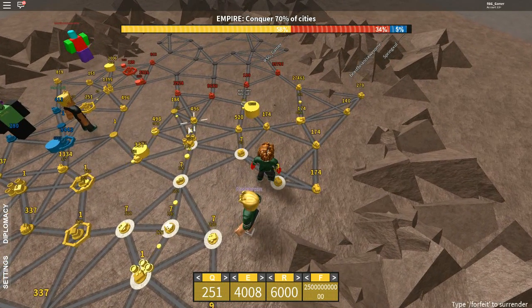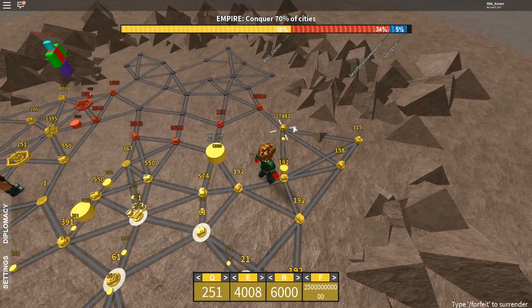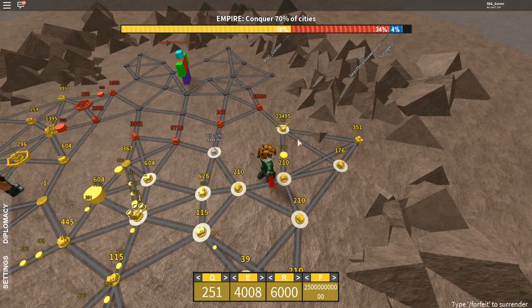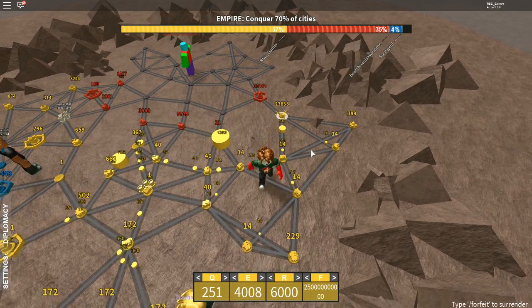By the way, this is a game I already played like an hour ago — I'm doing the commentary over it. So I got 27,000 right there, he's got a 35,000. I'm afraid of that 35,000, so I made an artillery. And he made a fort.